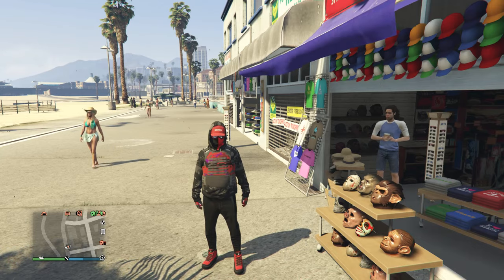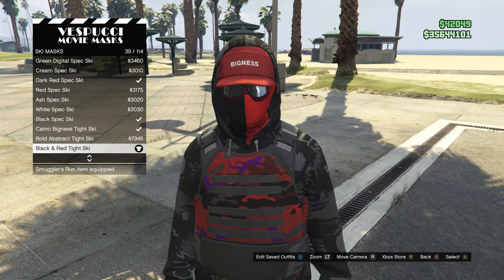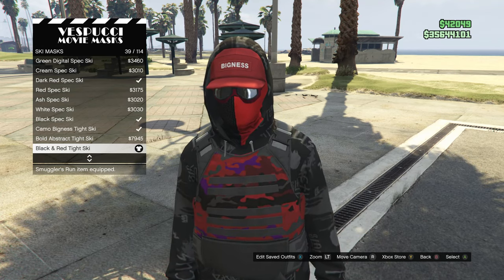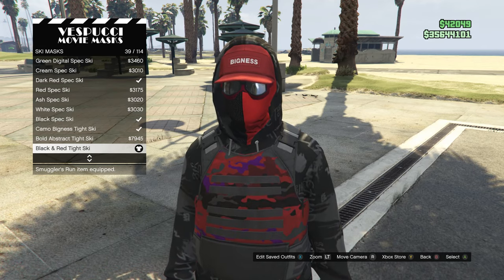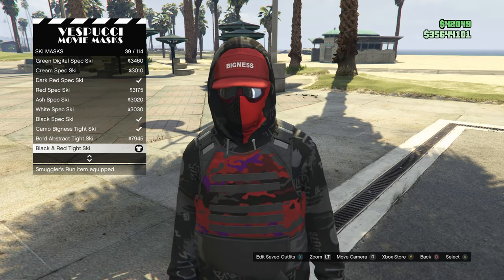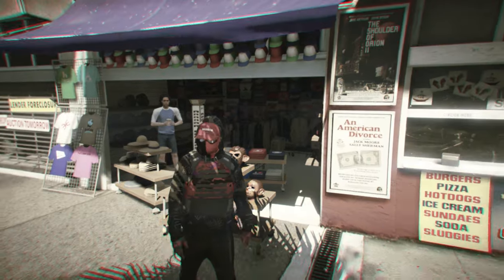When you get to the mask store, walk over to the masks, scroll down to ski mask, which is on slot 19, and buy the black and red tight ski, which is on slot 39. After you equip that mask, your goggles and your hat will come off.